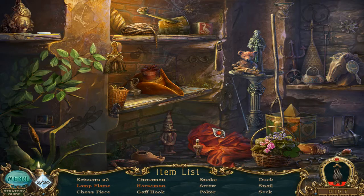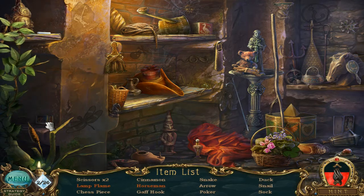Two scissors, lamp flame, chess piece, cinnamon, horseman, gaff hook, snake, arrow, poker, duck, snail, and a sock. You have to remember that the words in orange basically have to do with interaction of these things.